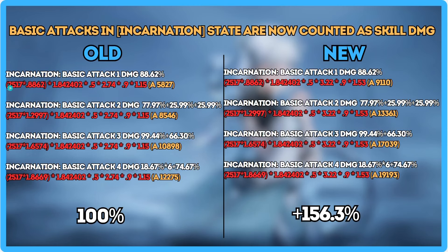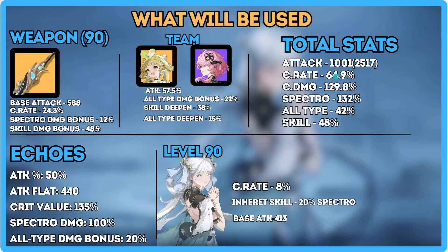I took the attack, which is 2517, and multiplied that by the motion value — specifically, I took all the motion values, added them together to get 129.97, and put that as a decimal. These need to be in a bracket first. Then I multiplied by my crit multiplier. To get the crit multiplier, take your crit rate, take your crit damage, and put them in a calculator as: 1 plus (crit rate times crit damage). For in-game crit damage, you need to minus 1.